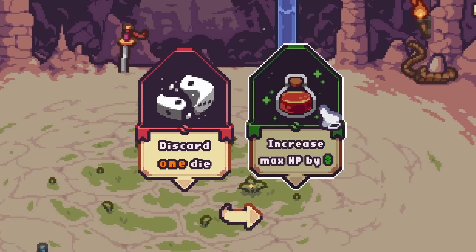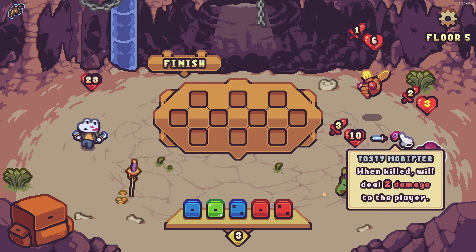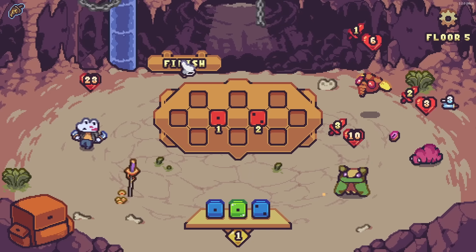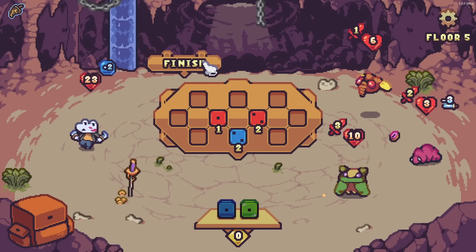That melting knife is really good. Now we can increase max HP. And now we have more bugs again — this one's a different color. Wait, it'll deal two damage to the player? I don't like that at all. But it's better we take it out sooner than later. We're actually gonna take a lot of damage from this, but at least we'll block twice and get some blocking.